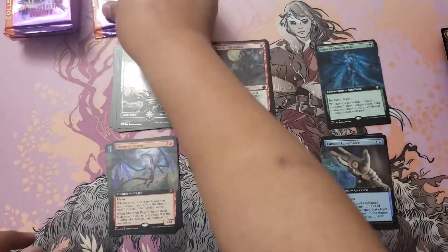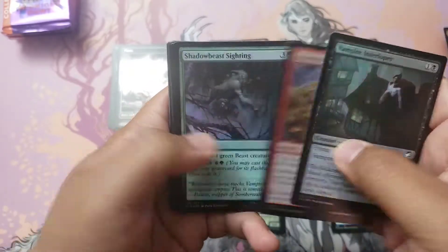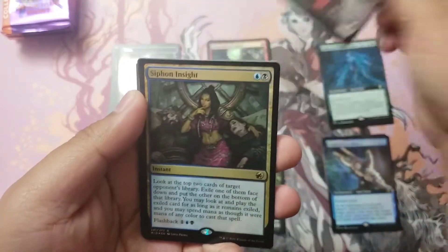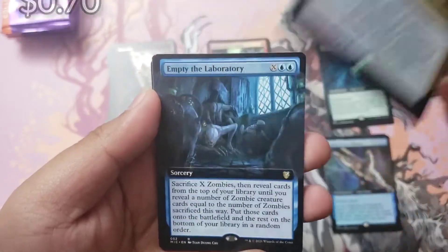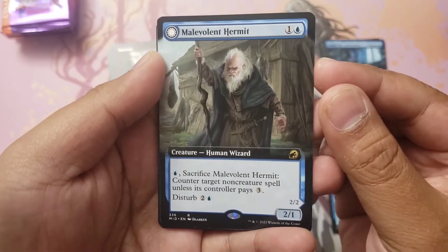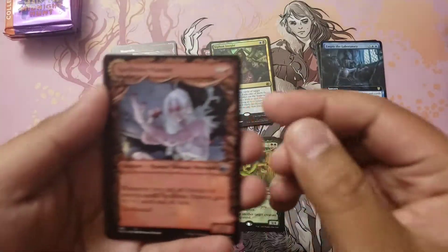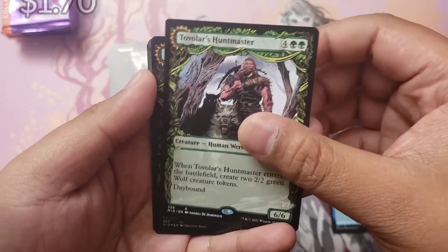Pack number six — everyone wants Ren, everyone's just like give me an Arlen, give me an Arlen, I'll be happy, even if we don't hit a Meat Hook. Siphon Insight for our pack foil rare and an Empty the Laboratory. We have a Benevolent Hermit who flips into the Benevolent Geist, very nice. Then these guys and a Tovalar's Hunt Master — big boy.